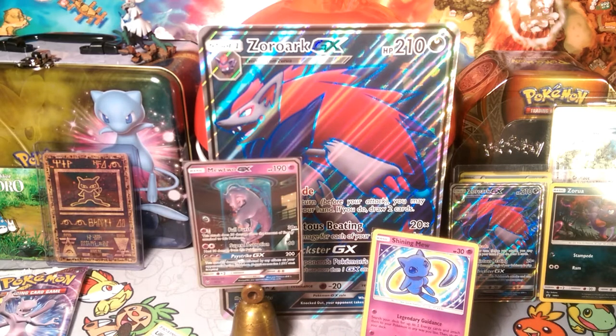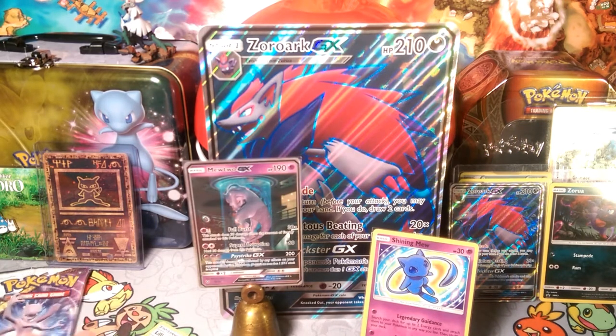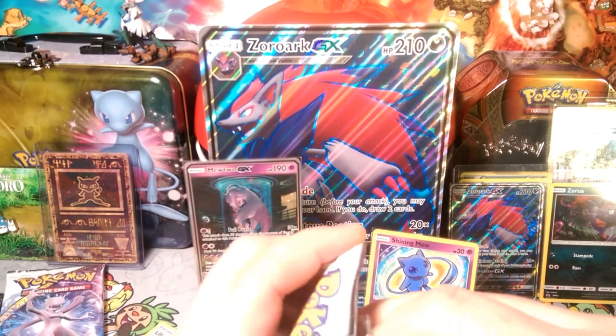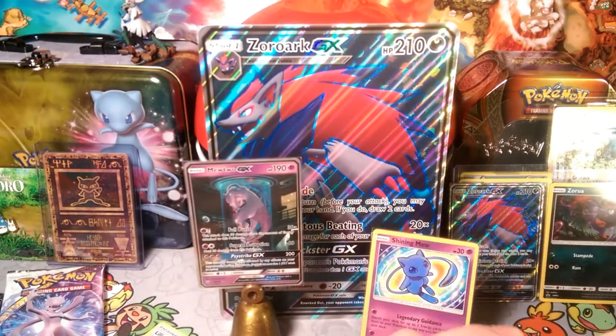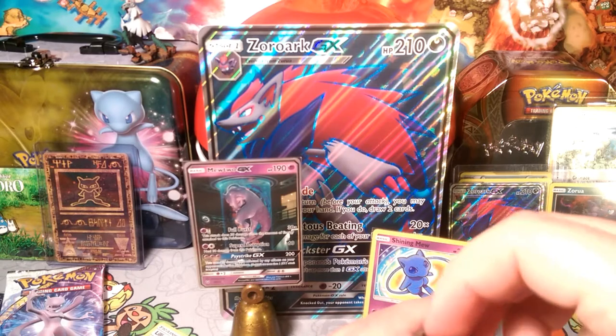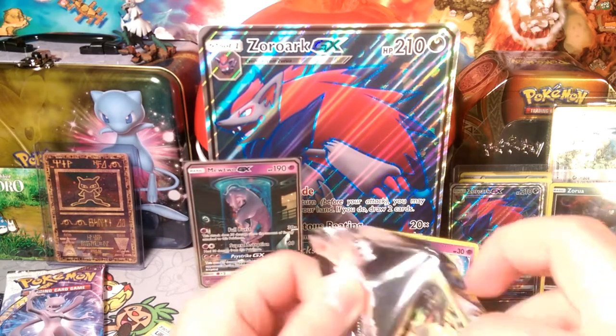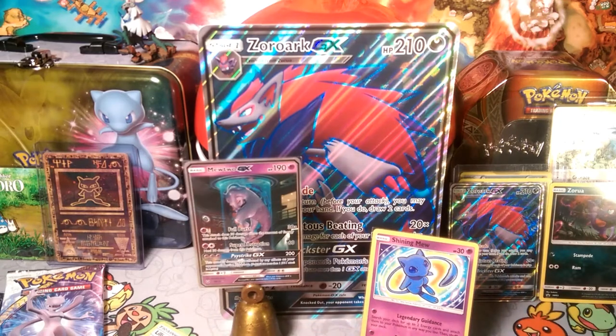We've already gotten super fire pulls — reverse foil Ultra Ball too. I got the Mewtwo from a Mewtwo pack, I got the Mew from a Mew pack. Here's another Mew pack — let's see if we get another Mew. I'm kidding, that's definitely not how it works. Not how it works at all, but I want to finish this opening for you guys.